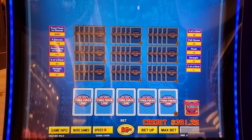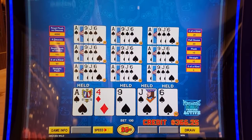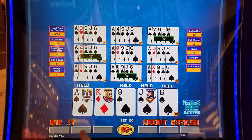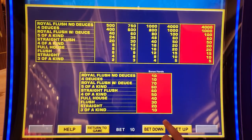We didn't do good on the non-volatile game, so let's play a real volatile game and see what happens. We've switched to Deuces Wild on Powerhouse. I'm actually not familiar with this — we can get up to 70 extra hands with a wild royal.